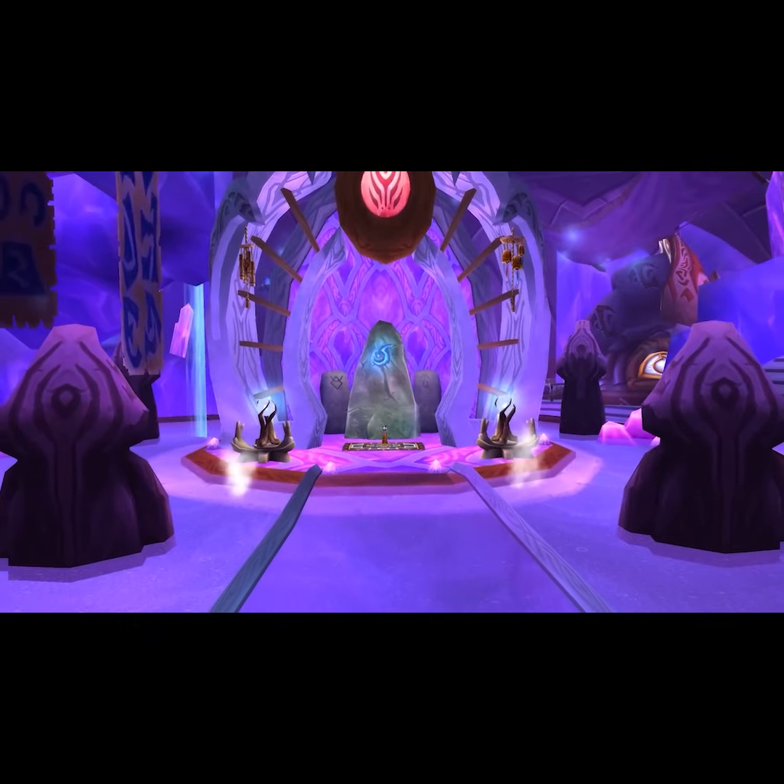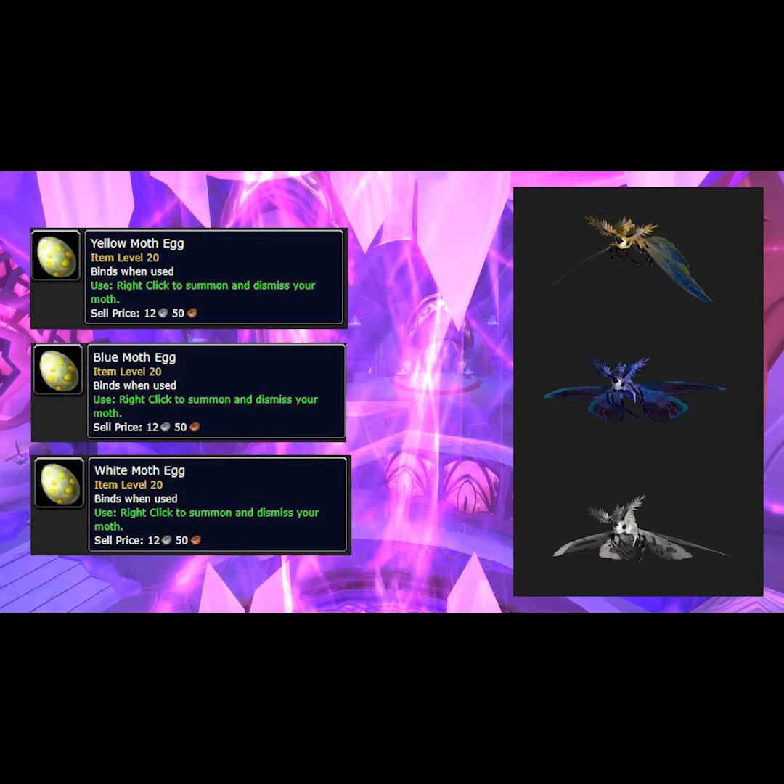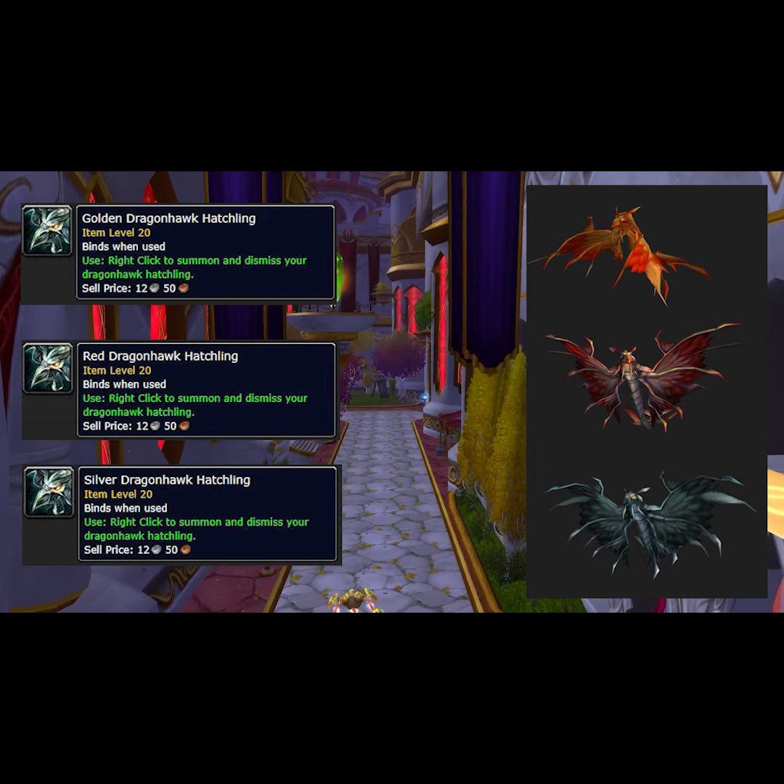Two of the most rare pets in the Burning Crusade are the Yellow, Blue, and White Moth. These are Alliance-exclusive pets that can only be purchased in the Exodar. Vice versa, there are Horde-only pets — the Golden, Red, and Silver Dragonhawk Hatchlings — which can only be purchased in Silvermoon City.